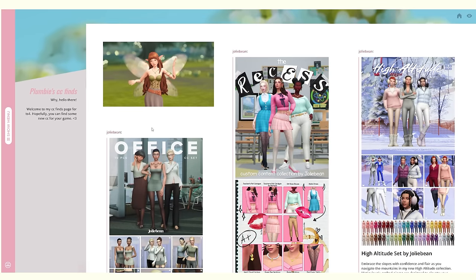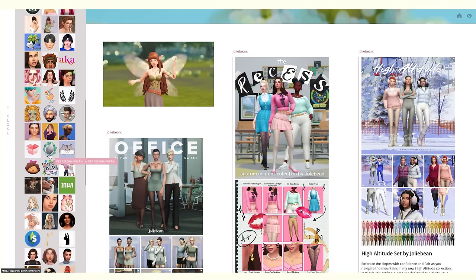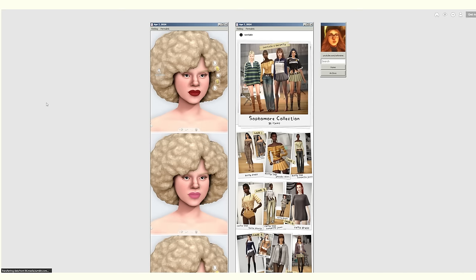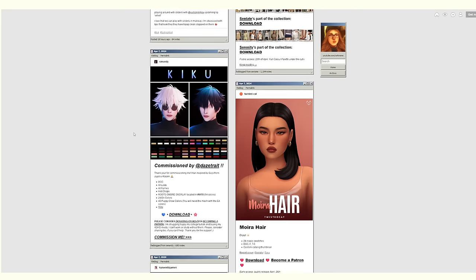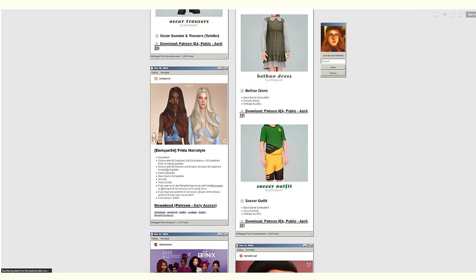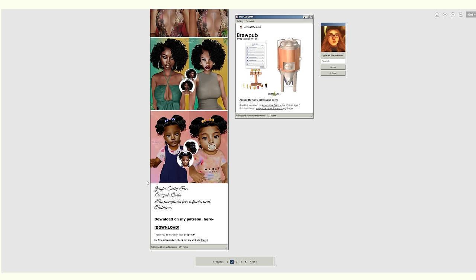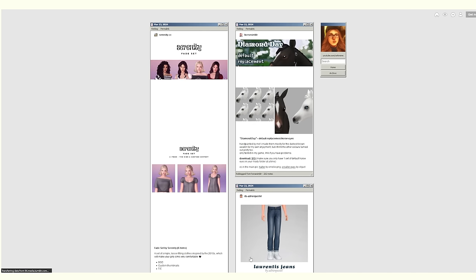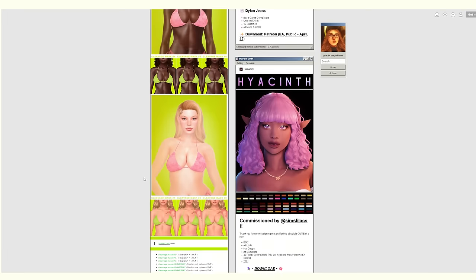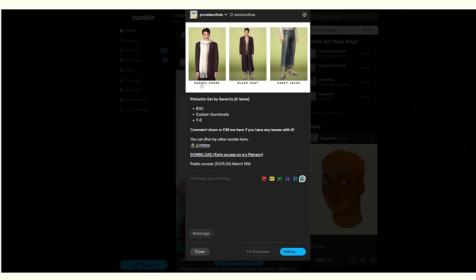I've reblogged everything and reloaded my CC finds. Now I want to visit some other people's CC finds pages. One of my favorites is Ocean Sims's CC finds. She has such great taste in custom content — a really nice eclectic mix with some alpha stuff, some maxis-match, some in between. There's tons of really good content on there. Oh my gosh, I need that scarf — I completely missed it when looking at Serenity CC's page!